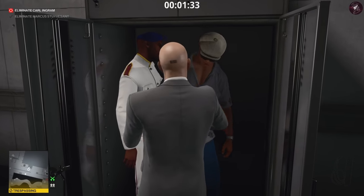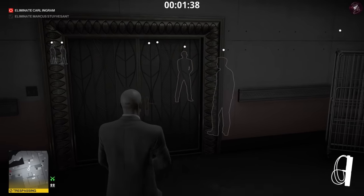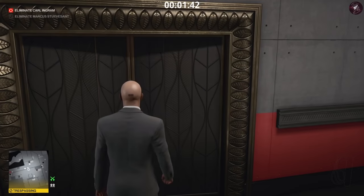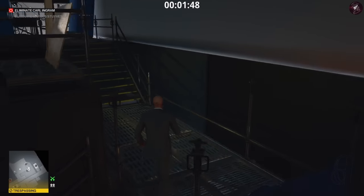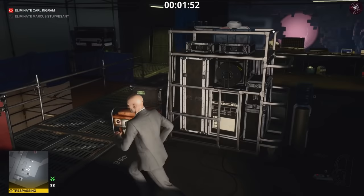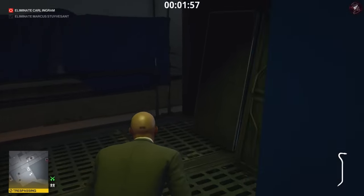Once that's done we need to go to Carl Ingram, so we need to pass through these doors. Watch out for where the guards are placed — wait for them to walk away so they split, then cross the hall and up the stairs. Make sure the guard doesn't see you when he turns around the corner. As you come up the stairs there are going to be two tech guys, so crouch behind these boxes and edge along, then grab the crowbar.